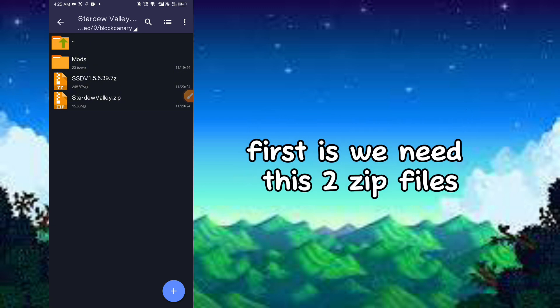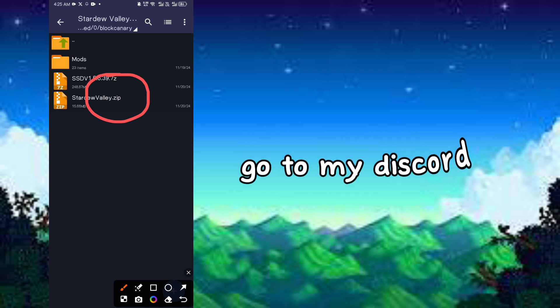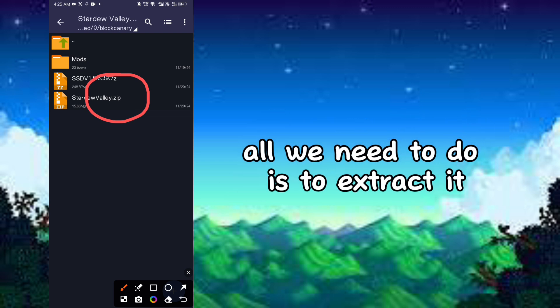First, we need these zip files. To get that, go to my Discord. All we need to do is to extract it.